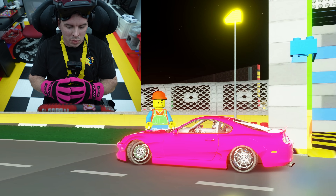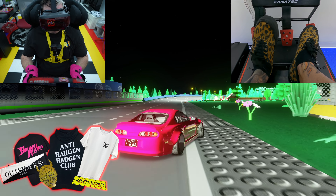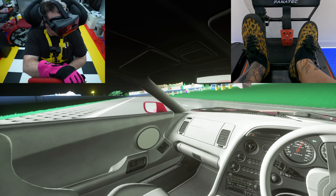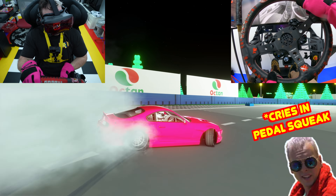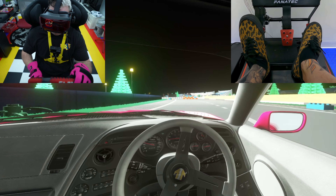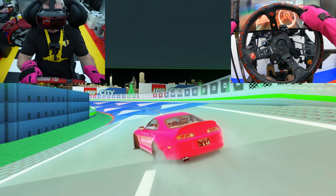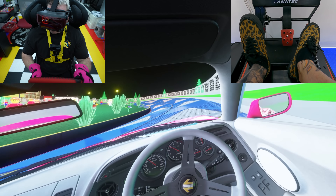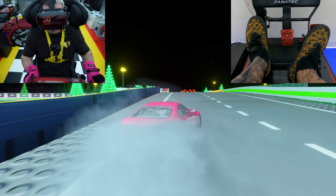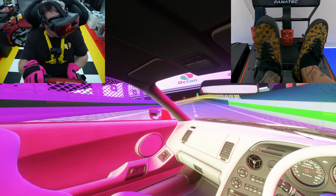Next up, we have the HFH Toyota Supra Drift. I believe this car has 4,000 horsepower. I'm just gonna let this car speak for itself. It's so laggy — come on baby, boost up! This car is just stupid. But once that boost kicks in, it's ridiculous.